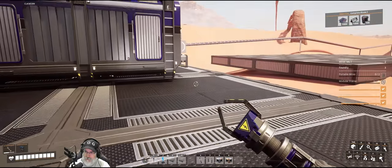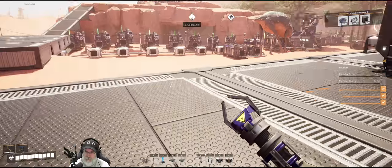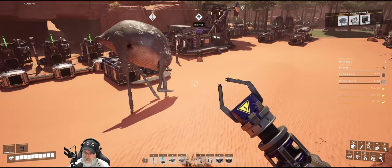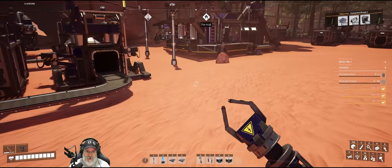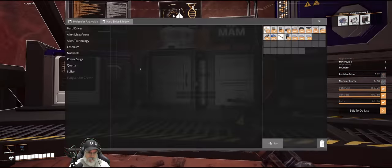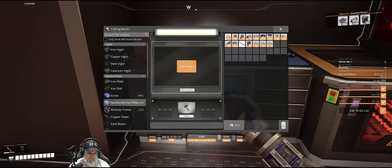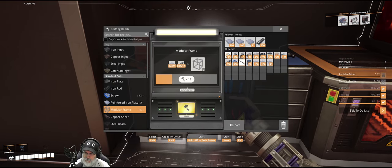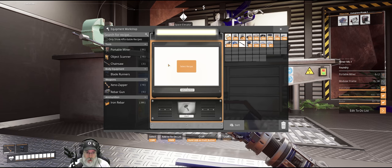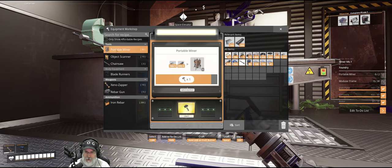So we'll grab all of those rotors. We're going to need some more of these to make the modular frames, and we'll just handcraft that stuff. Oh right, I was going here to make portable miners. Brain decided to go back to sleep - it's early in the morning.